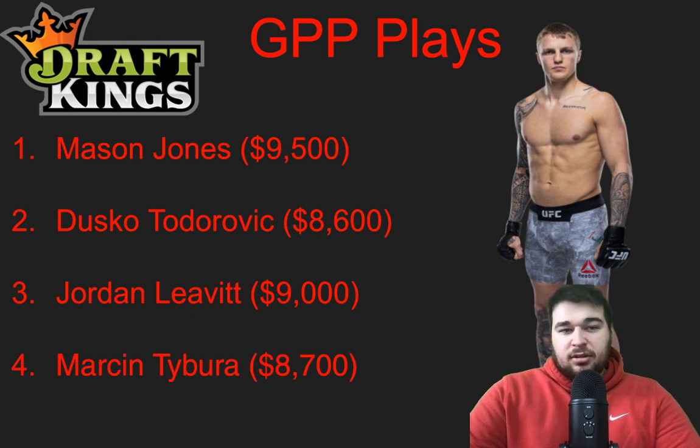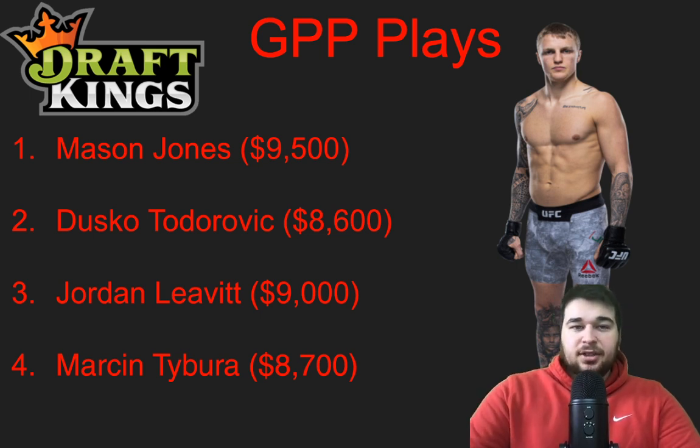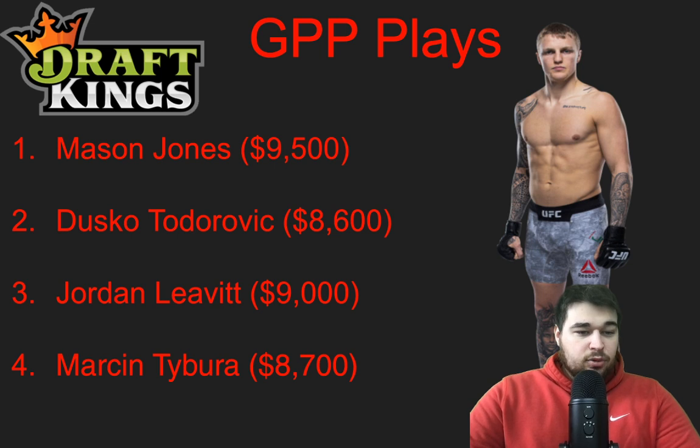Getting into our GPP plays — Mason Jones at 9,500. I think he rolls here. Patrik could potentially cause some problems with takedowns, but I don't think Patrik has the control ability and Jones is really good at getting back up. He's a black belt himself, much younger, and the striking is night and day — Jones is the better striker by an absolute mile. We've seen Patrik knocked out in three of his losses, and nowadays he's getting wobbled with anything that lands. Bobby Green wobbled him a couple times. I think Jones knocks him out probably early. The 9,500 will scare people away, but I'll have a decent amount of Mason Jones — he has a lot of finishing upside.